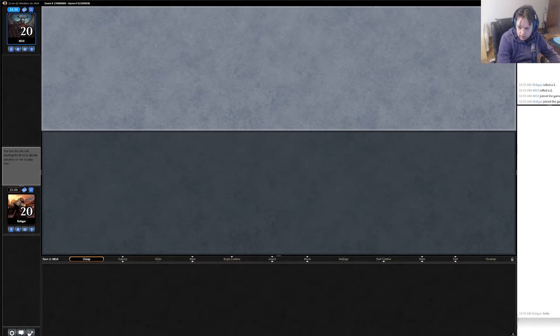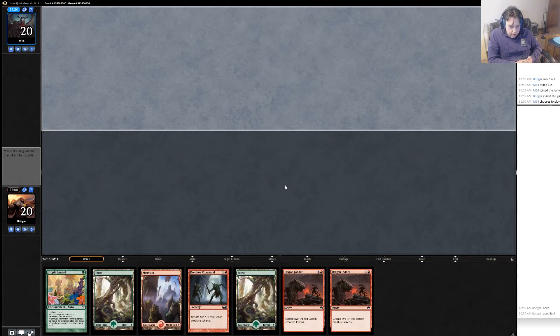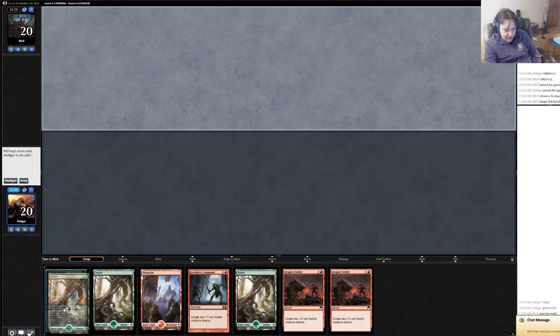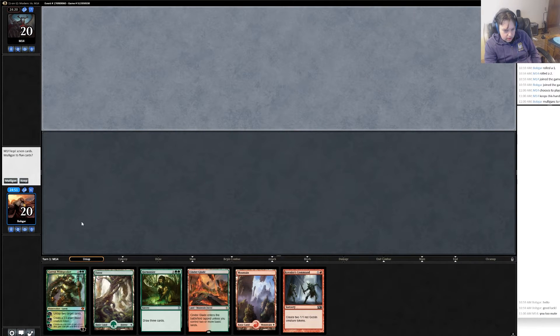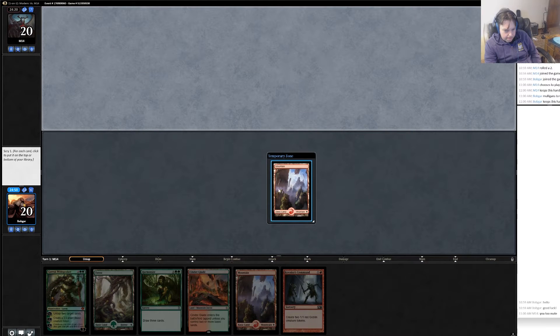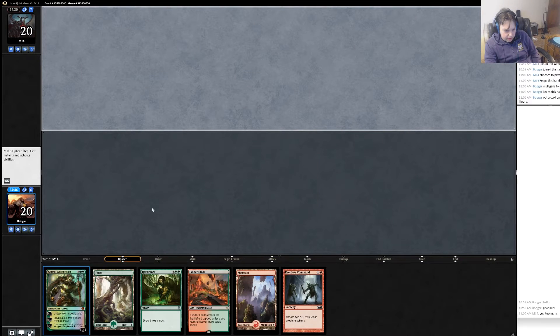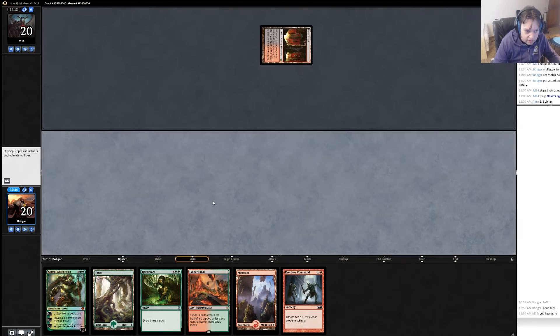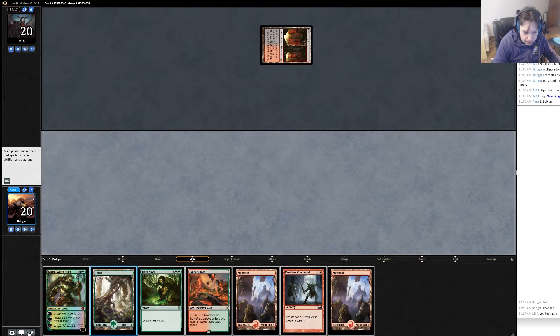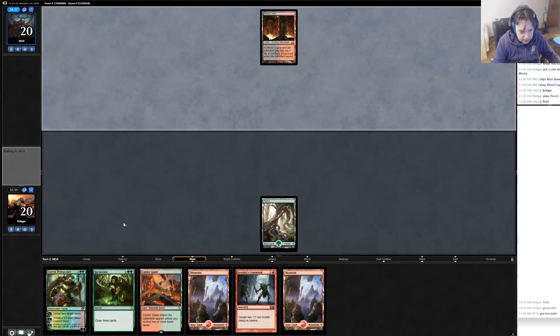Hello. Good luck. I'm against M14. We have ramp and a lot of creature tokens but nothing else — pretty bad hand, but we do have the mana we need. I don't know if six creature tokens is going to do it, so I think I am going to mulligan this. This is better. I'll keep the fourth land so I can get to Harmonize and Garruk Wildspeaker for sure. It's not the best thing I've ever seen, but it's fine. I'll play Forest turn one — not that it really matters.